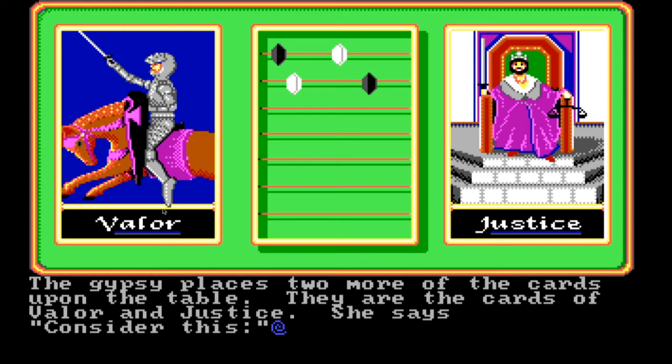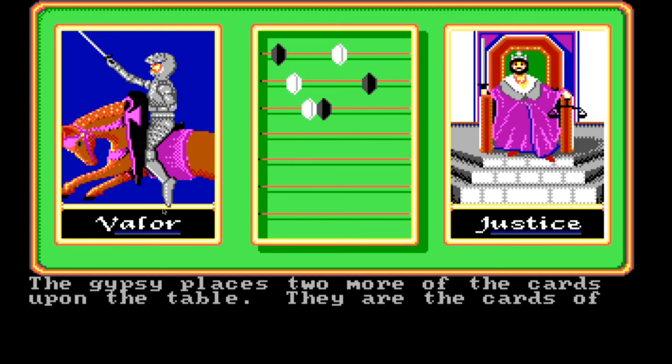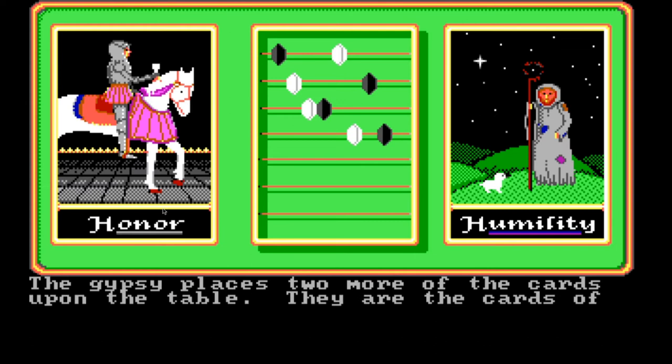The gypsy places two more cards on the table — the cards of valor and justice. 'Consider this: thou hast been sent to secure a needed treaty with a distant lord. Thy host is agreeable to the proposal, but insults thy country at dinner. Dost thou A, valiantly bear the slurs, or B, justly rise and demand an apology?' I think I'm going to go with being valiant here. The gypsy then places two more cards — the cards of honor and humility. 'Consider this: thou art at a crossroads in thy life. Dost thou choose the honorable life of a paladin, striving for truth and courage, or B, choose the humble life of a shepherd in a world of simplicity and peace?' I think I will go A with this one.